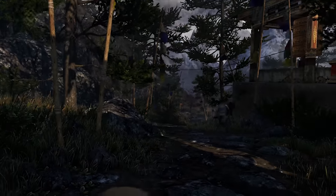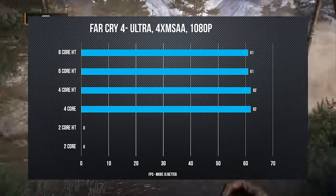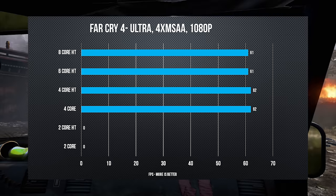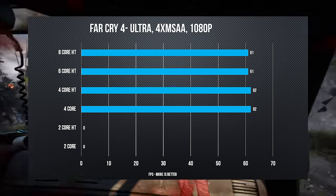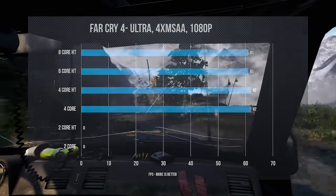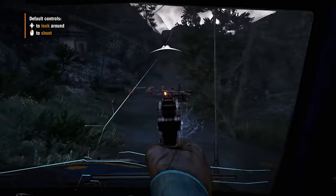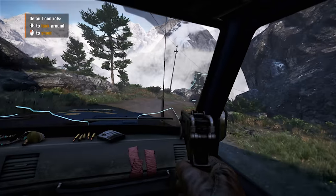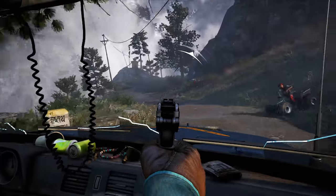Our final game is Far Cry 4, and this one is a bit of a mess, which is why we saved it for last. Performance is essentially the same across 4, 6, and 8 core settings regardless of hyperthreading. But drop down to dual cores — hyperthreading or not — and the game flat out refuses to boot. Ubisoft locked out all users with dual cores from launching the game. There is a fix floating around, but it's a hassle and most mention of it has been pulled down by Ubisoft. Owners of the Pentium G3258 Anniversary Edition should beware. Most disappointing is that it appears easier for pirates to fix than for actual paying users.